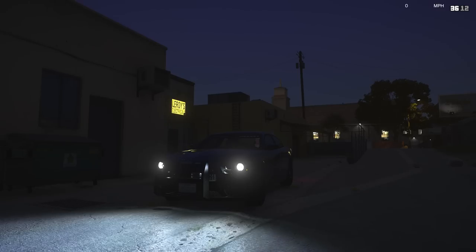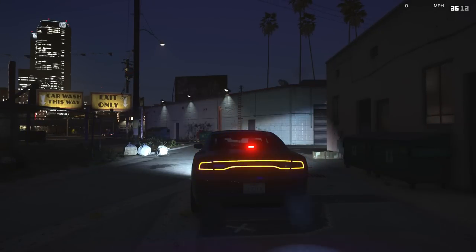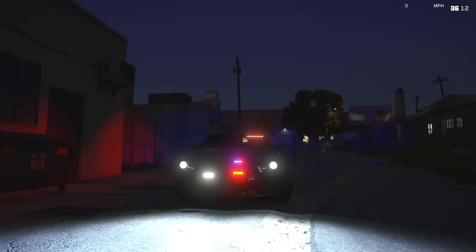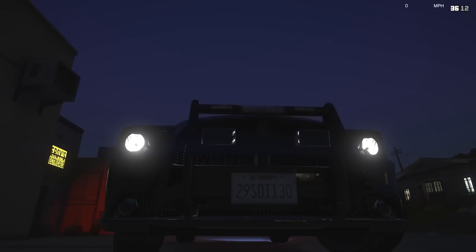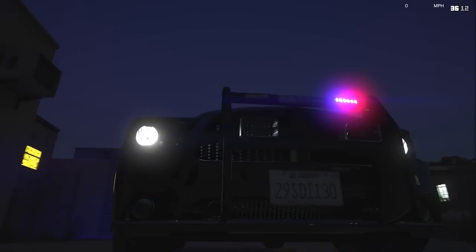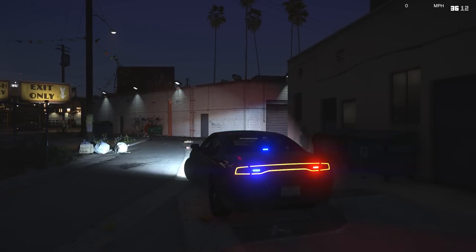This vehicle, from what I can tell, is really well done. We'll take a look at the lighting setup. Here's stage 1 — it's got lights in the reverse lights, blue and red LEDs. Stage 2 and then stage 3. It also has a really nice push bumper with stacked LEDs on it. I think this car looks really fantastic.